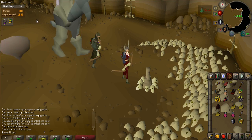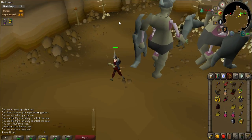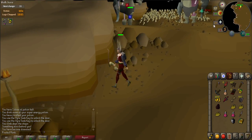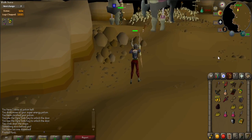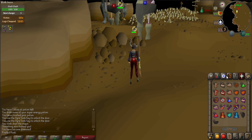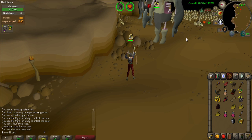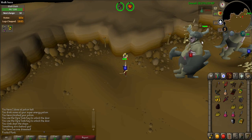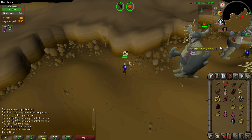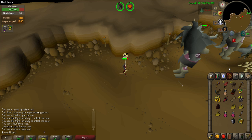Before we proceed any further, let's talk about the final boss. You will be fighting a level 111 Zogre named Slash Bash. He has a max hit of 15 and attacks with ranged and melee. It is highly recommended that you use Protect from Ranged at all times when fighting him. He may also inflict disease on you, so make sure you have your super restore potions ready. He is weak to brutal arrows and crumble undead, so choose either a ranged or magic gear setup. If you are using a ranged gear setup, equip your composite ogre bow and brutal arrows to take him down faster.